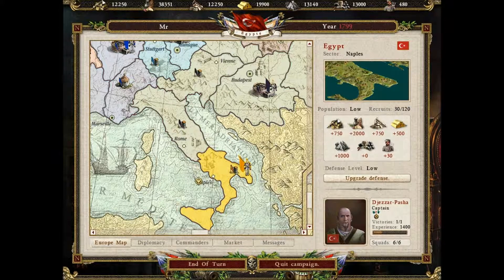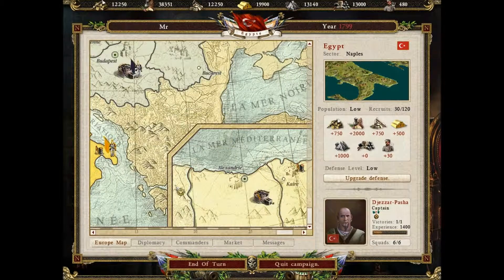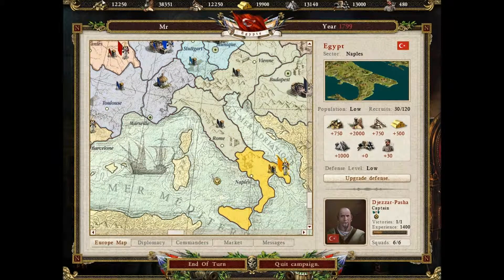Hello everyone and welcome to Cossacks 2 part 2 for the Egypt campaign. I guess they're all in French then, because obviously that isn't Egyptian. We're playing in the profile mister, almost got the full set now, but we've got the full set now. And last time we just kicked the game off, I looked at our character - please tell me if I'm saying his name wrong. I imagine it's Jezza Fasha, it's a silent D. I'm sure it's that, I might be wrong.